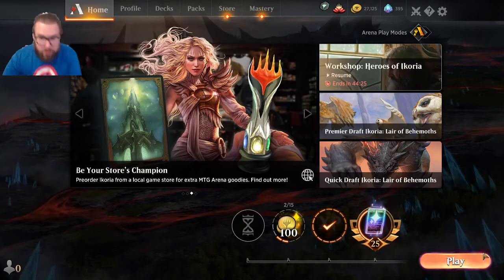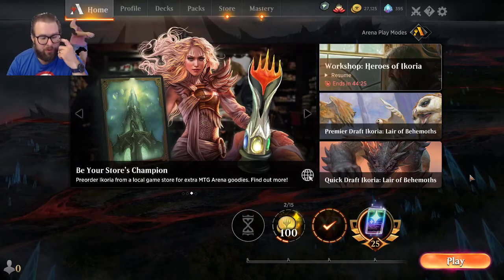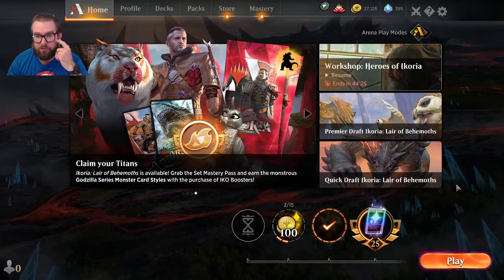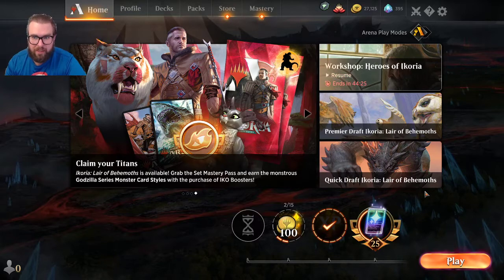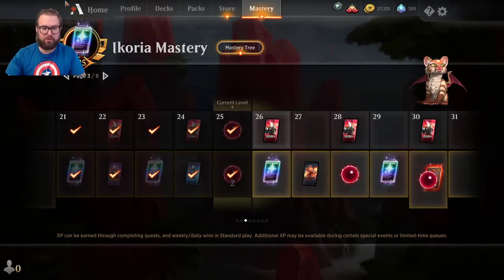We fulfill our daily rewards, which is nice. I know that on the 21st of this month they're releasing Historic Anthology 3, which I'm very excited about. I'd like to keep 25,000 coins since I can't afford to buy the set outright. I think they've got Ulamog and Phyrexian Devastator — looks pretty cool with some excellent additions.